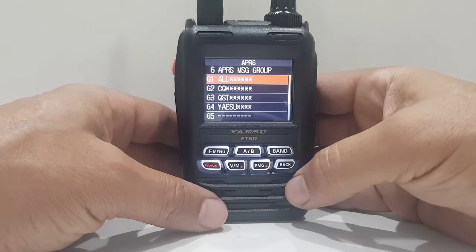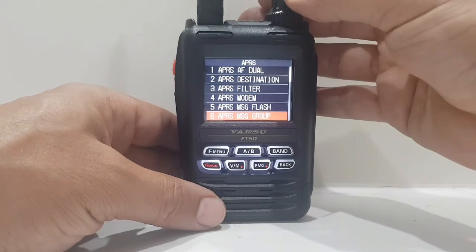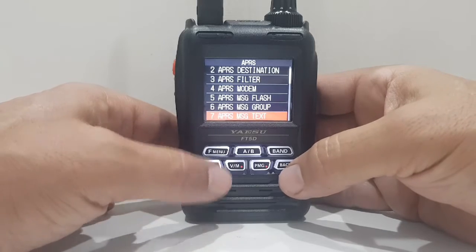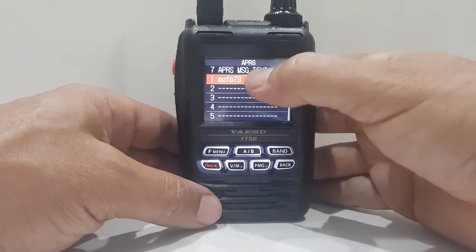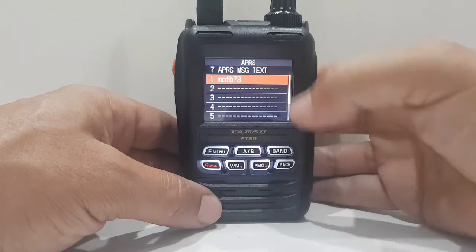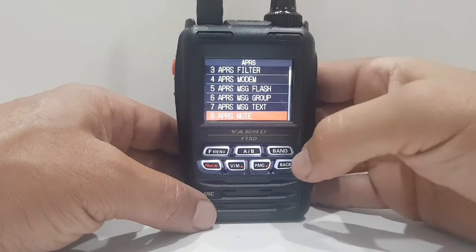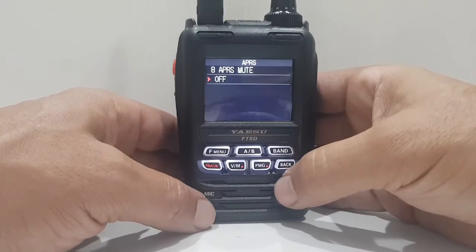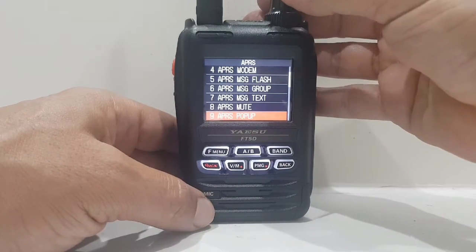1200 BPS — I'm in the UK. APRS message flash — left at default, four seconds. APRS message group — there are some groups here, I haven't changed any of that. Number seven, APRS message text — I put one in. You just tap it and then you can change it or create a new one. APRS mute — that's so you don't hear the annoying sound; I've got mine off at the moment.